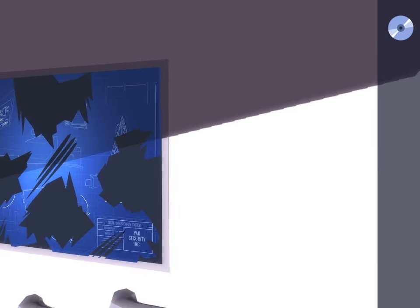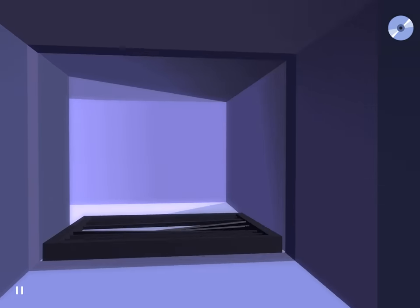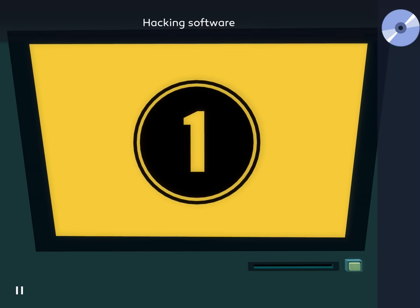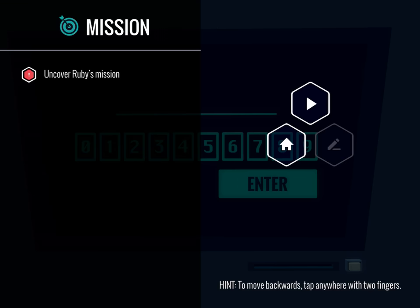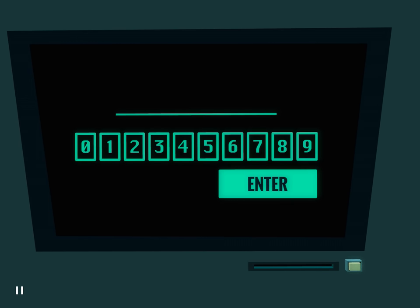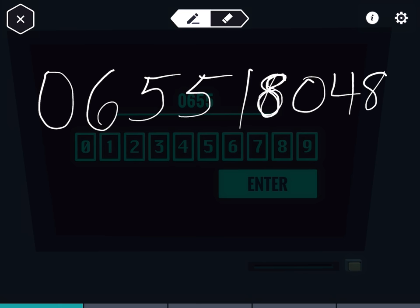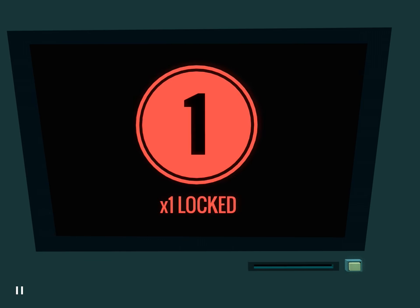Alright, let's head back through the vent. Come over here. Insert the disk and now take out that code. So 0655 — I'm gonna do it in parts. 0655, then 1-8-0-4-8. I hope I copied that right. 1-8-0-4-8. Success!